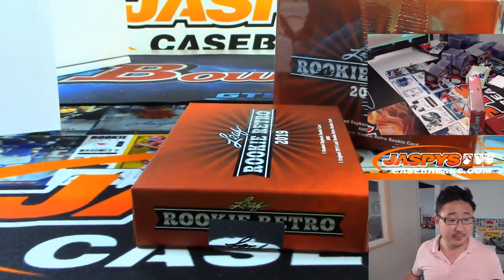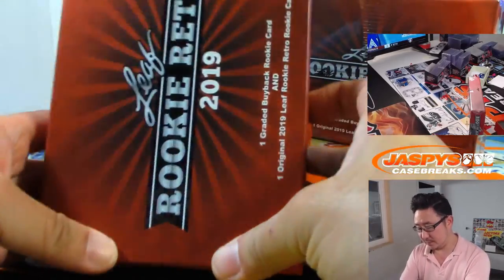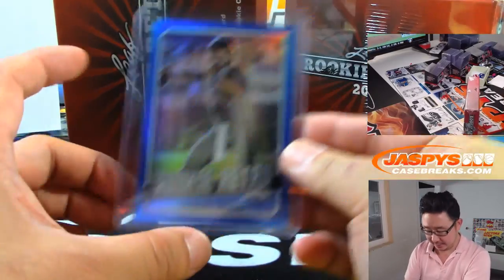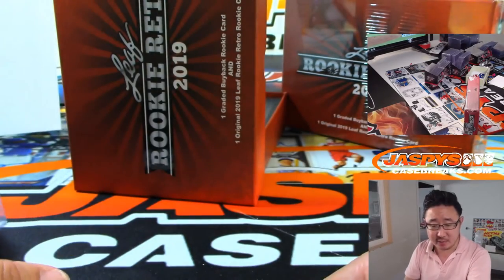All right, good luck everybody. So the leaf card first is going to be Daniel Jones, Rookie Retro — 32 out of 35 for letter J. That will be from Mike Cunningham.